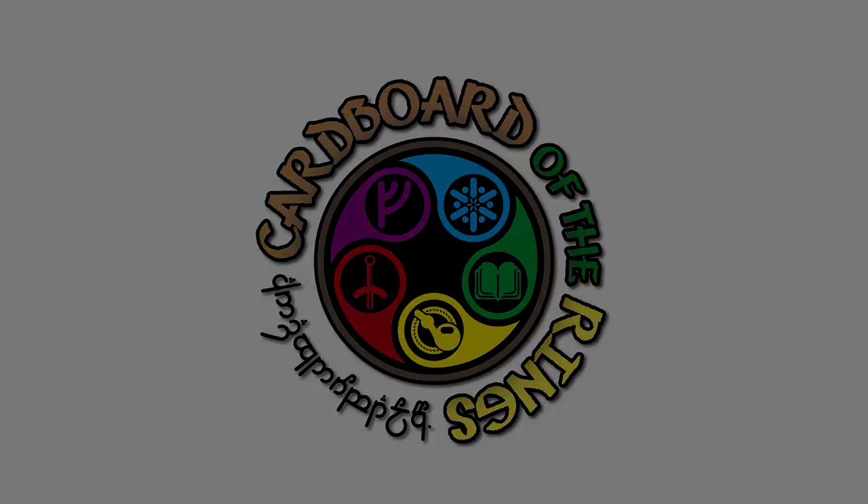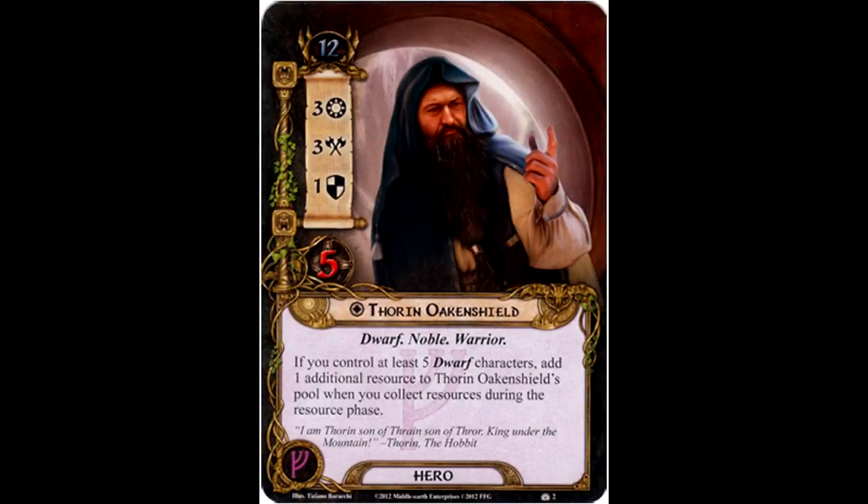The first hero we'll be discussing is Thorin Oakenshield. He is a leadership hero with a threat cost of 12, 3 willpower, 3 attack strength, 1 defense strength, and 5 hit points. He's a dwarf, noble, and a warrior. If you control at least 5 dwarf characters, add 1 additional resource to Thorin Oakenshield's pool when you collect resources during the resource phase.